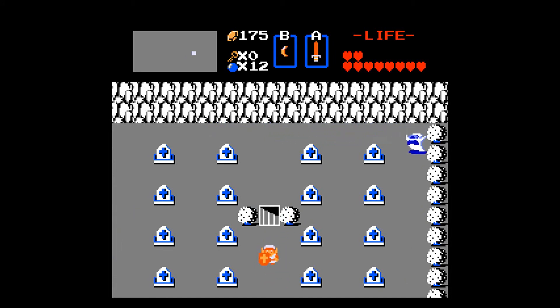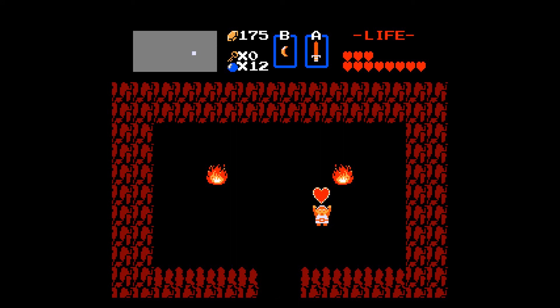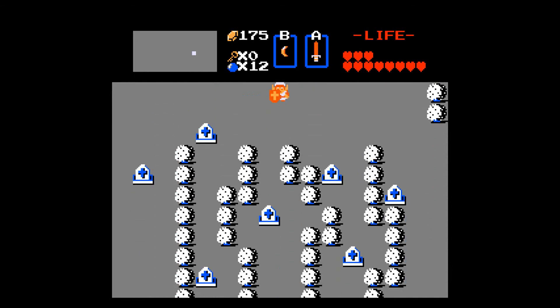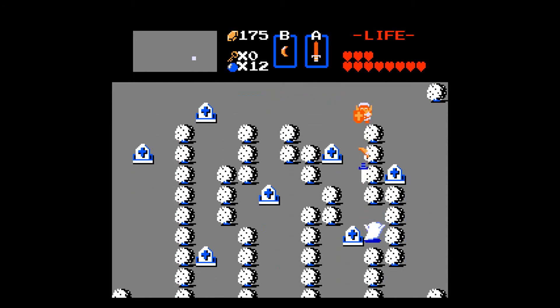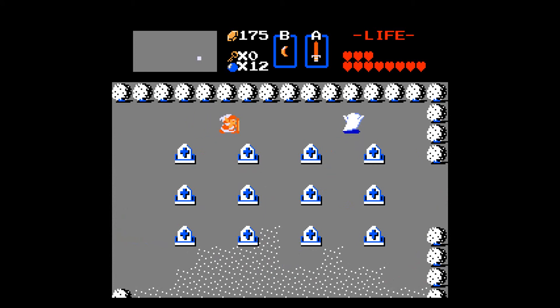Pretty obvious to try to push first, and we'll gladly take the heart container. I think that might be all the overworld ones — or is it? I think I've already found six in the overworld, or is it five? I think there's one more in the overworld to find, actually — so that's later on.